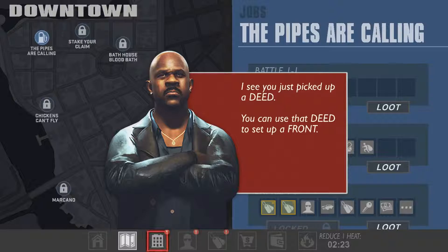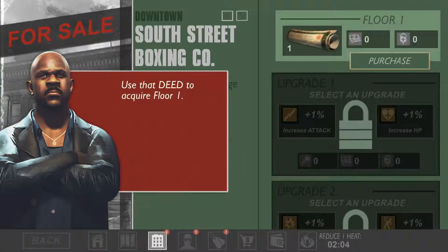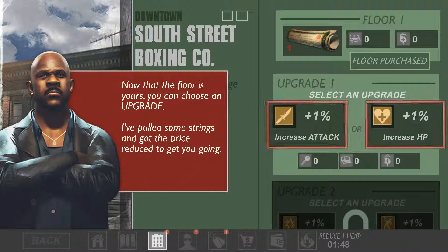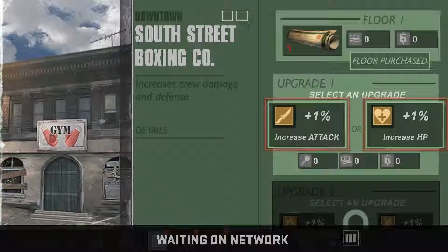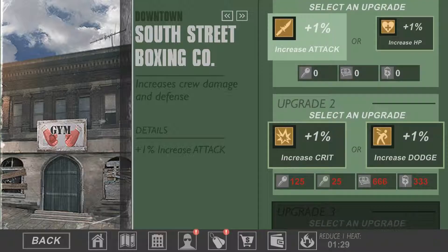I see you just picked up a deed — you can use the deed to set up a front. Fronts are important to improving your crew. South Street Boxing Club looks within your price range — there we go. Let's grab one floor. Now that the floor is yours, you can choose an upgrade — I've pulled some strings and got the price reduced to get you going. Let's go with increase attack by 1%, and our crew got that benefit.